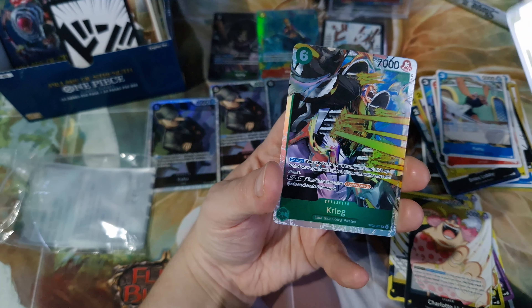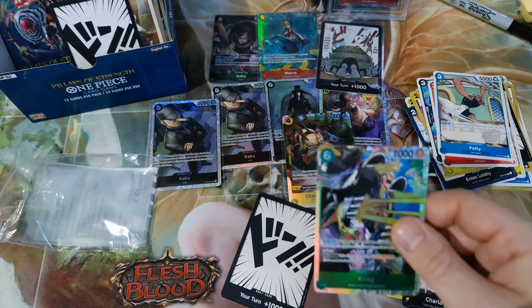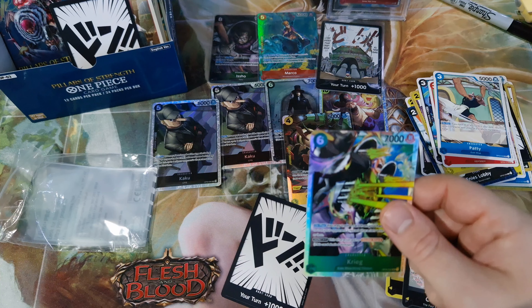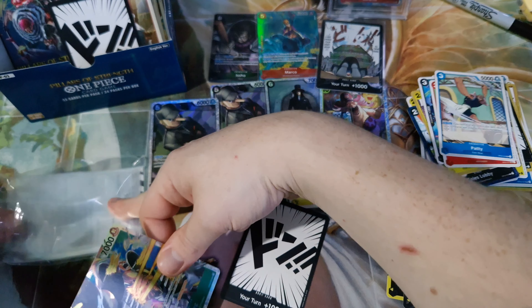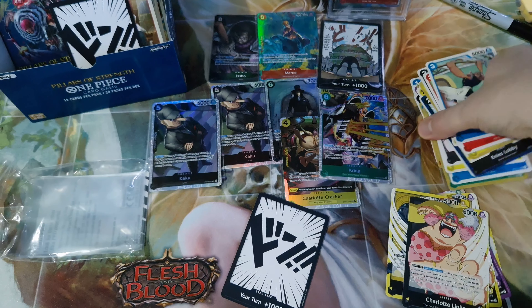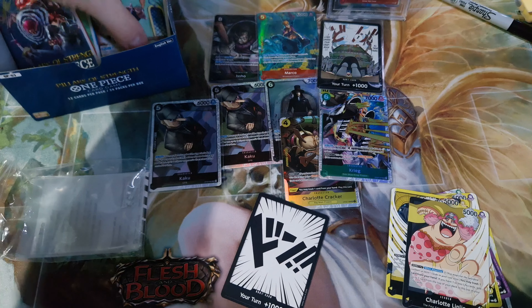Charlotte Pudding and Krieg — nice, we don't have that one. Let's have a look at what Krieg's at. The SR EV for OP03 is probably one of the lowest, I reckon. Because there's a lot of good SRs in OP01, OP02, and OP04.